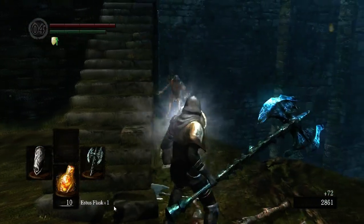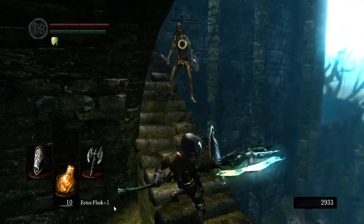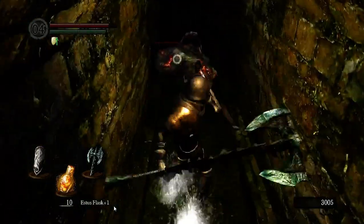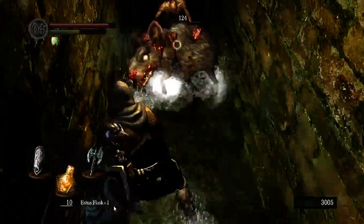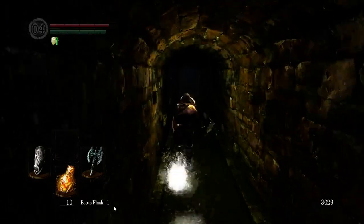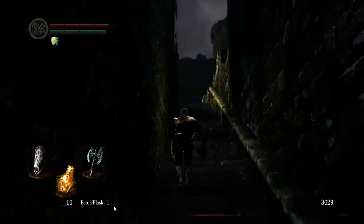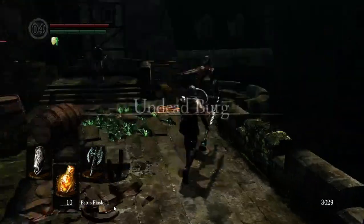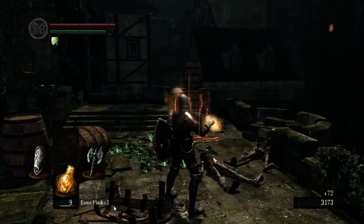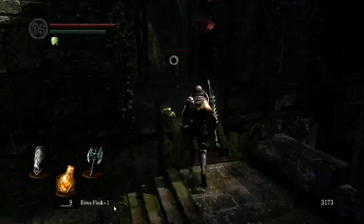I don't even have to strong attack these guys to one-shot them — a weak attack gets there. So yeah, we're going back to the Burg. I thought we'd want to open up some shortcuts and go after the Capra Demon. The Capra Demon is, in this game, the first spot where a lot of people really, really struggle — presuming you get through the tutorial bosses and figure out the game and don't just give up in frustration. Let's see if I can get one of these guys. I was hoping to kill the one before the other one got a shot in on me.